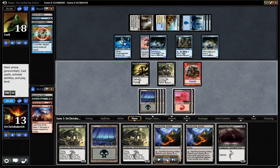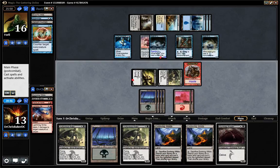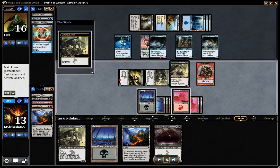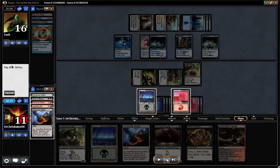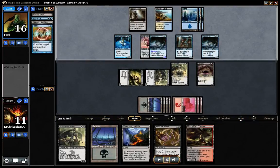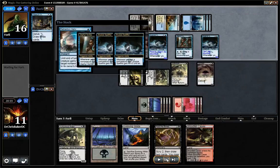I can attack him in the air for 2, then play an Aven and ship my other 2/3. I guess I want to play this Evolving Wilds first so I get one more land off my deck, then play Vulture and save him. Sack the 2/3. The problem here is I tap out, which basically means if he has Retraction Helix, I'm dead. Treasure Cruise — and he does.